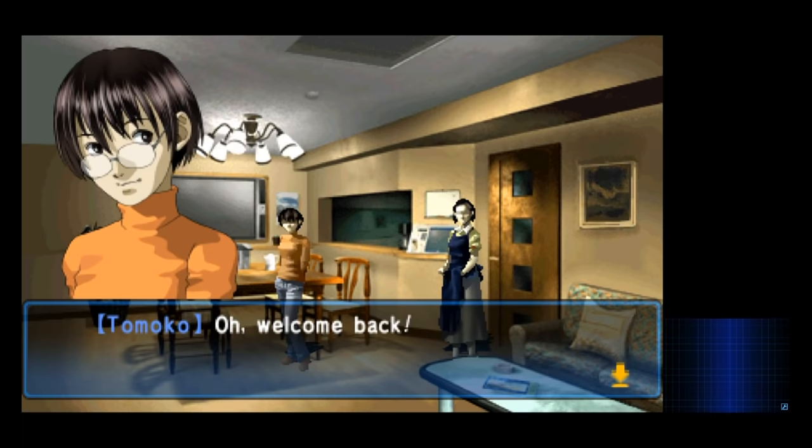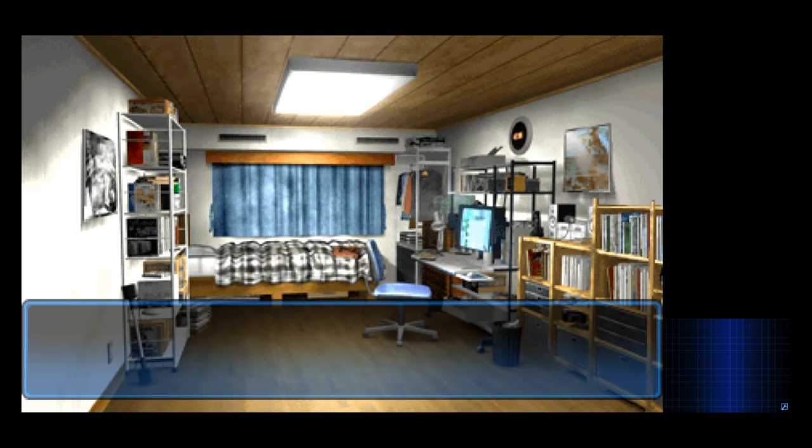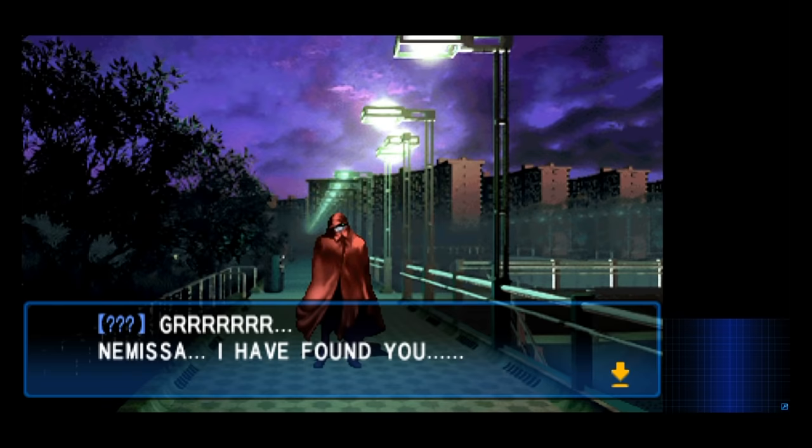Back at home, Tomiko's all better and things seem normal, except when you go in your room and dad's standing there staring up at the ceiling. Even though it seems like there's something seriously wrong with them, we can't do anything yet. But don't worry — it gets even worse.